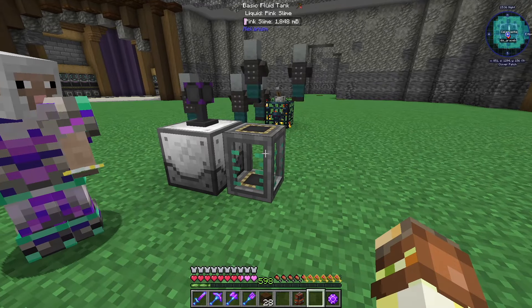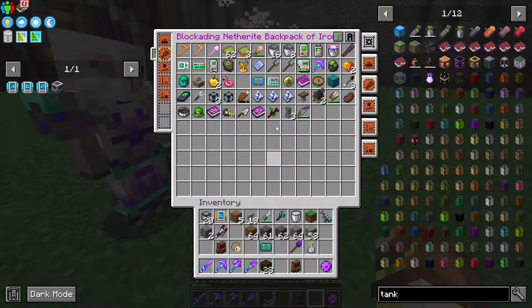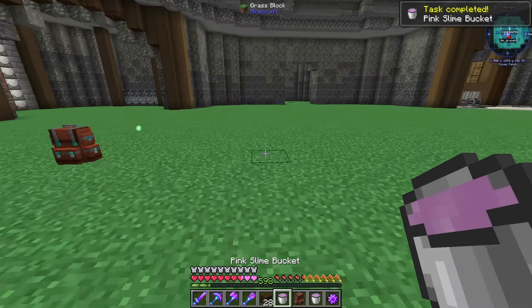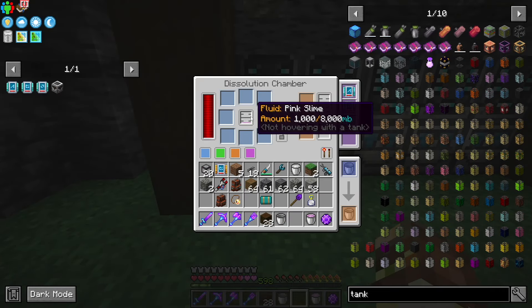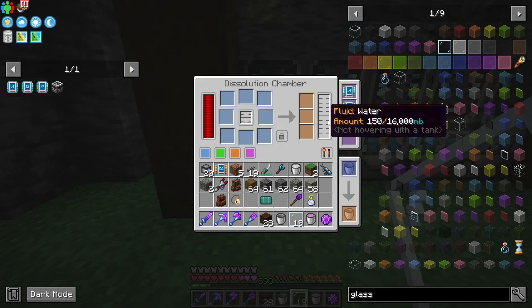We can bucket the pink slime out of here and use it to create pink slime balls. This might actually be enough already. If we grab two buckets worth, set the exporter to fluids and export pink slime so that once we have it coming into storage it can auto-export — we just dump the pink slime directly in. And there we go, we're making our first pink slime ball and it went into storage.